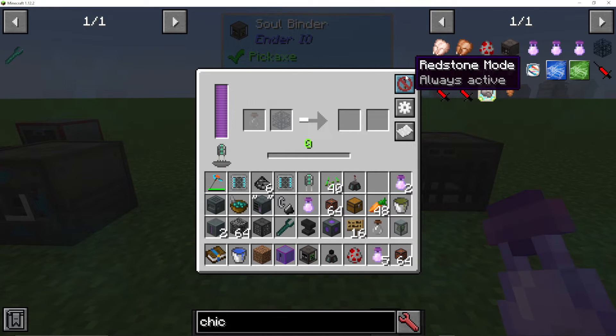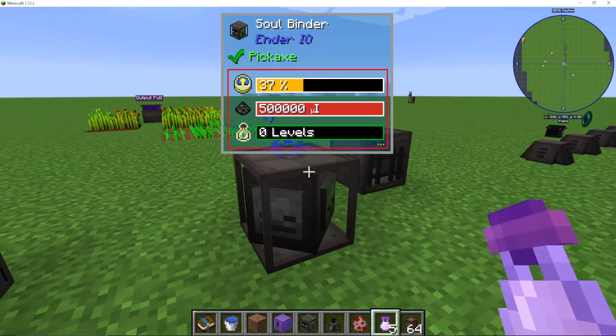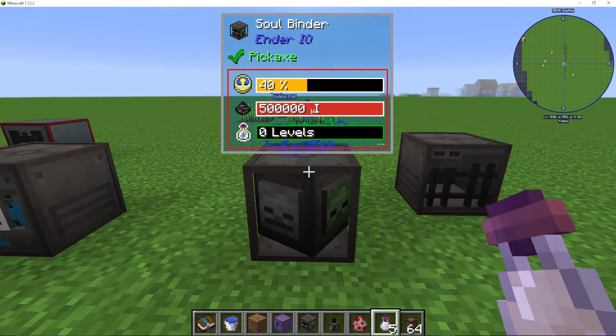We can also use redstone control here, and we can look at the sides for inputs and outputs. As it is progressing, you will see it turning like this, which is pretty cool.